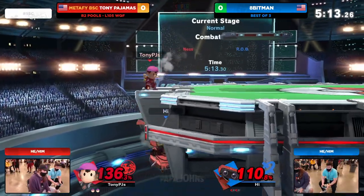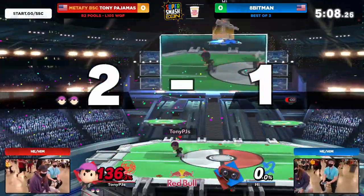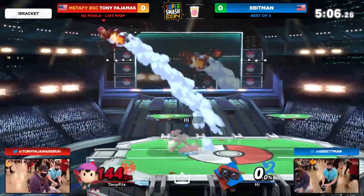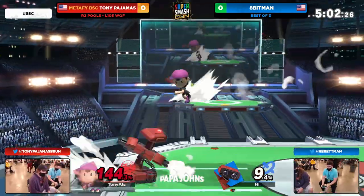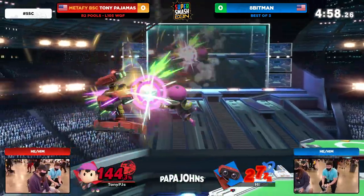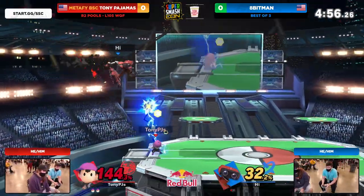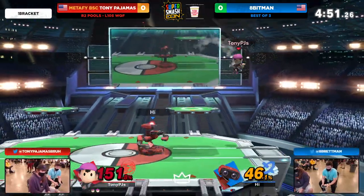ROB forced to recover low again. He's not going for the down smash — it looked like he was trying to go for a down air. Waiting for the standard getup, getting the spot dodge right away. 8-Bitman choosing two defensive options. On that first stock, he conditioned him to think he could get away with a free getup attack and punished him for it. Then, while standing directly in getup attack range, 8-Bitman neutral got up because he was afraid of getting punished again and gave up a free down smash.